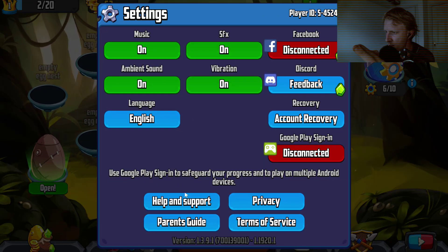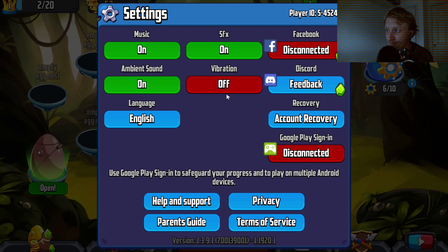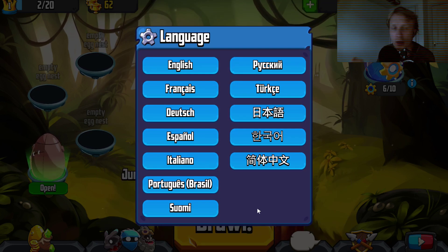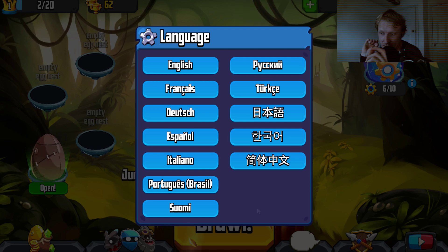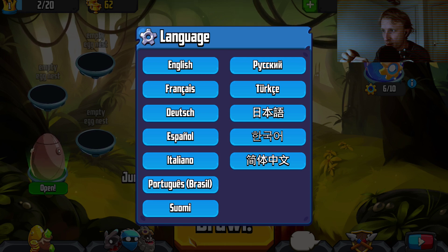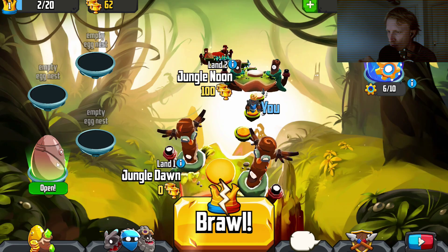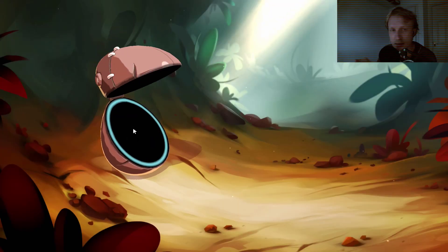In the settings I'll turn vibration off. There are quite a few language options - English and others. So if you're one of the people who speak these languages, this is a game for you. Just before I go, let's see what else we have.